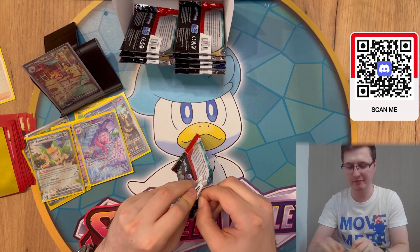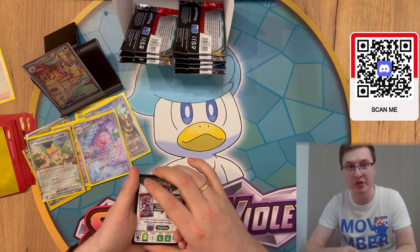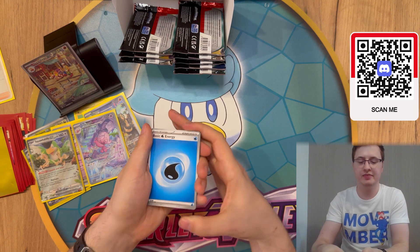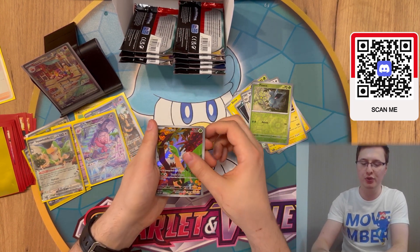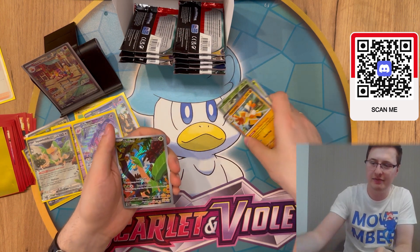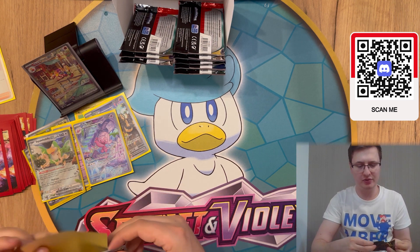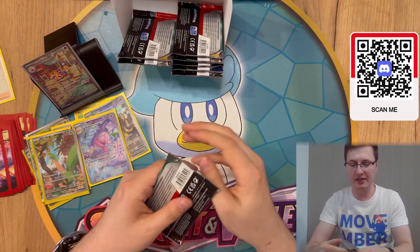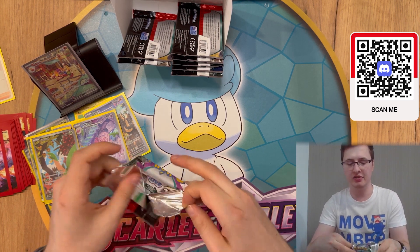A few more boosters left. I'm hoping for trainer cards — I'm a huge fan of special illustrations for both Pokemon and trainers. Next pack: energy, Brambleghast, Shinx, Nimble, Masquerain, Electrode, Vigoroth, Pincurchin, Pinecote, Tropius — special illustration — very nice! And Hariyama. Tropius looks amazing; I didn't even know this card was in the set. Very cool. We actually got some nice pulls here. I'll summarize everything at the end, but we still have about seven or eight boosters left.